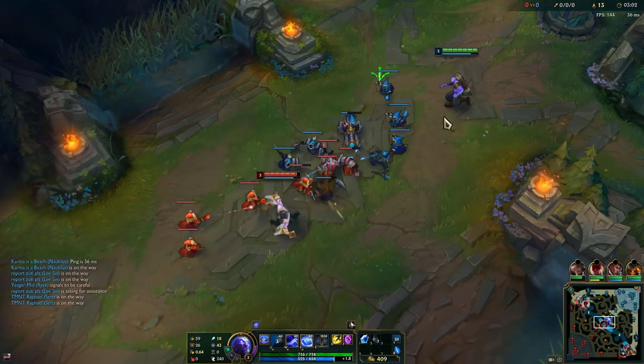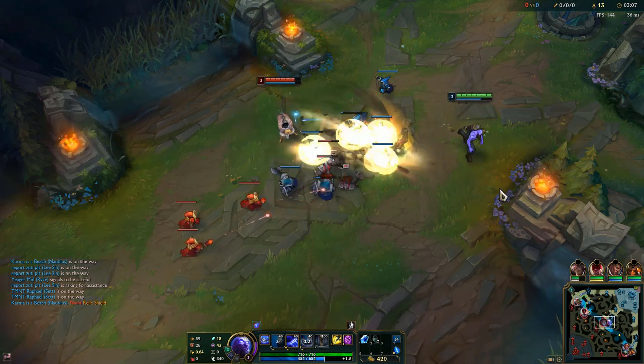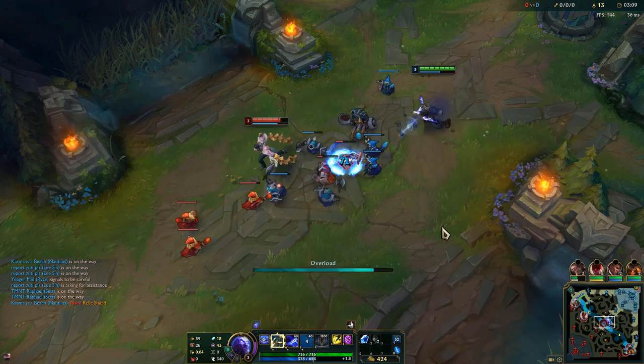When you trade with the opponent, you want to spread the flux. When your Q hits a flux-marked target it will deal more damage. But spreading flux is not something you want to do early on unless you're going to push.